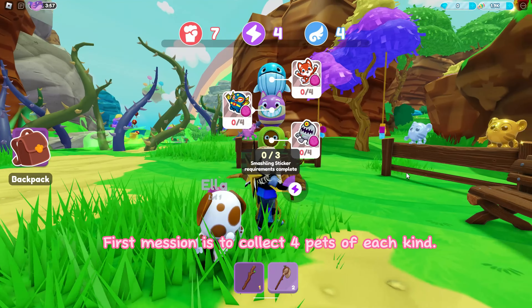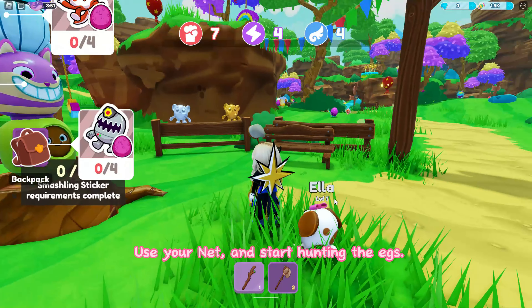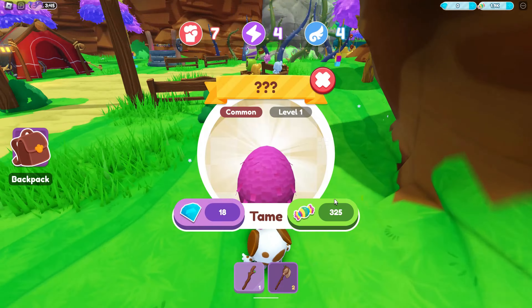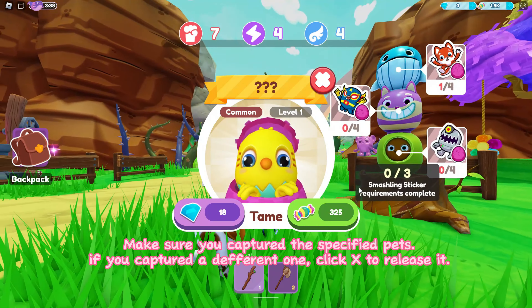The first mission is to collect four pets of each kind. Use your net and start hunting the eggs. Make sure you captured the specified pets — if you captured a different one, click X to release it.